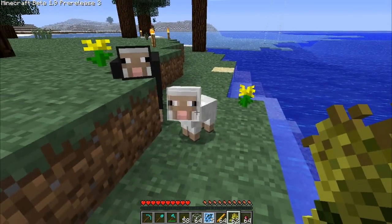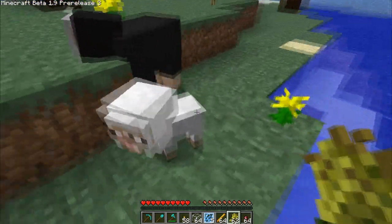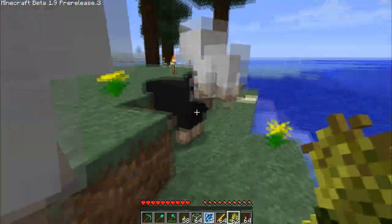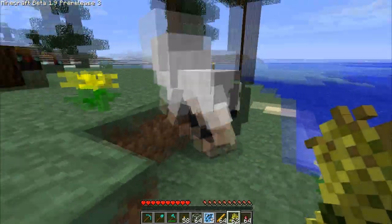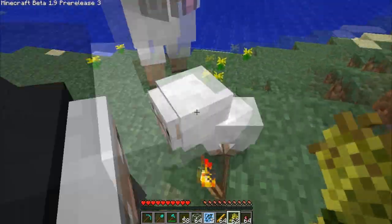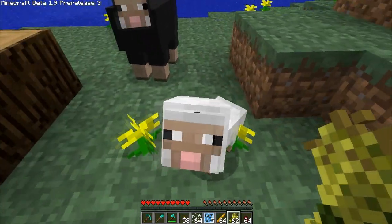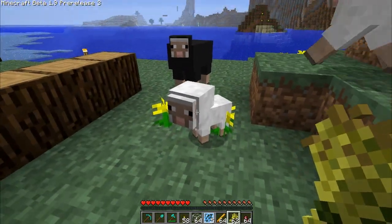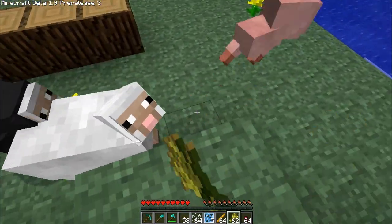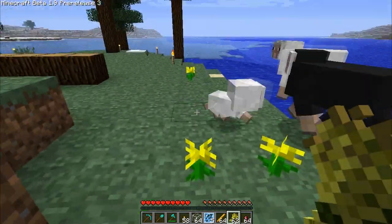What's up guys, my name is Potato and this is 1.9 pre-release 3. And this is a baby sheep — it is just the most adorable thing in the world. I really hope that the giant head for babies was on purpose, because this is just fantastic. Look at him run, look at his little feet go.